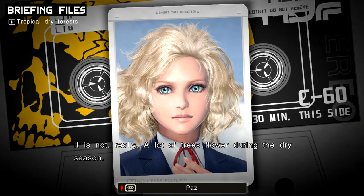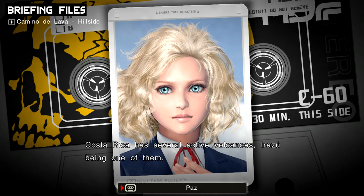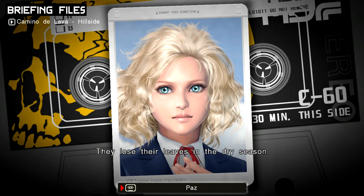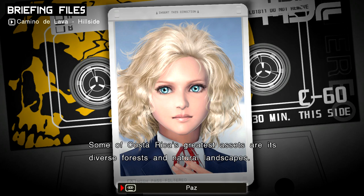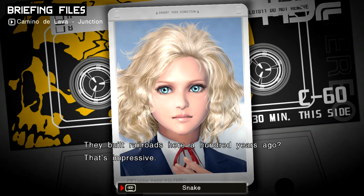Sounds dull — it is not really. A lot of trees flower during the dry season, including my favorite, the tabebuia. It has these amazingly vivid yellow flowers. Costa Rica has several active volcanoes, Irasu being one of them. That's where Camino de Lava comes from, huh? The tropical dry forests around here are quite different from our rainforests — they lose their leaves in the dry season. Tropical forests are not all thick jungles; a few of them even have cacti. Some of Costa Rica's greatest assets are its diverse forests and natural landscapes. Costa Rica got its first real railroads up and running about a hundred years ago, their primary purpose was to move coffee harvested in the central basin to the Caribbean coast.